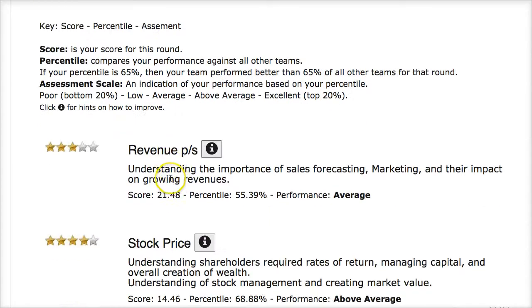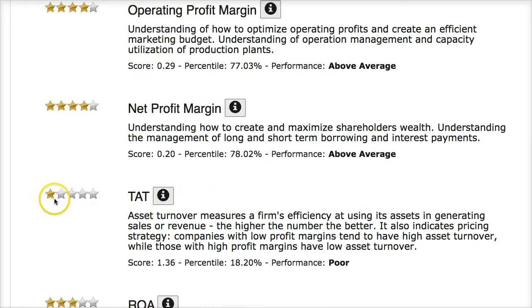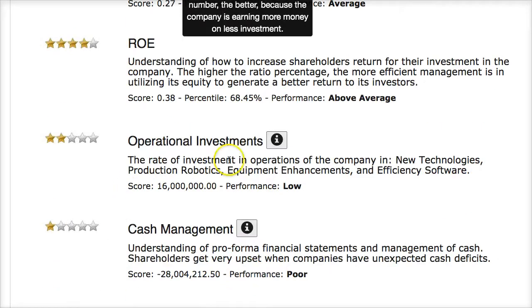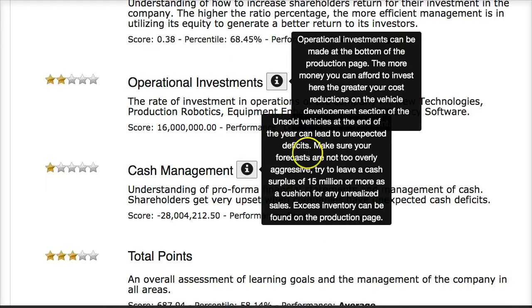You can go to the assessment tab to get ranked one to five stars with descriptive feedback. I did average revenues; my percentile rank is 55% — think of it like your SAT or GMAT score ranking you against other players. Some areas earned five stars, some four. Total asset turnover is one star — I can click for insight on how to improve that. Return on assets also needs work. Cash management was poor due to my deficit.